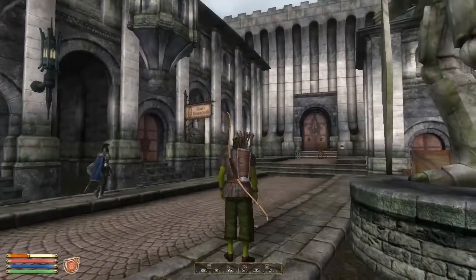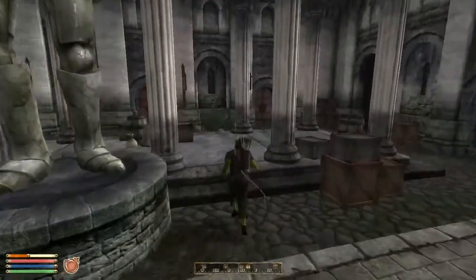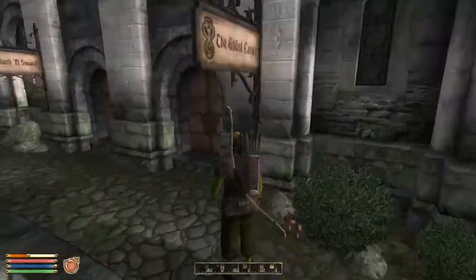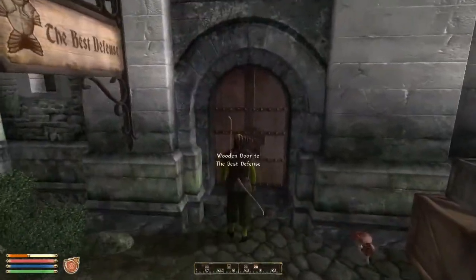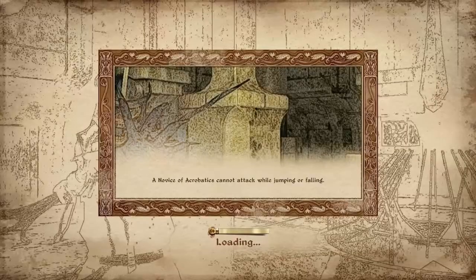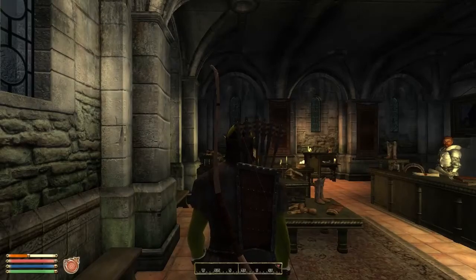We're here in the Imperial City and we're gonna begin this episode by visiting some shops and try to sell some of the loot we found in the last two episodes. And now it's open and we can head inside and begin the bargaining! I just need to start my timer so we don't go for like one hour.